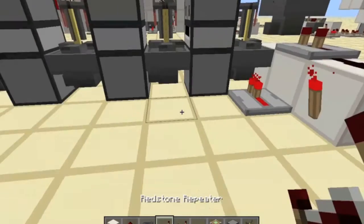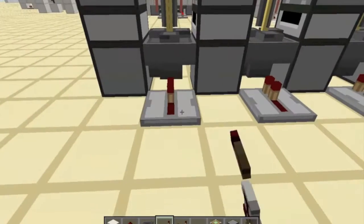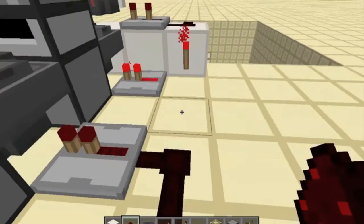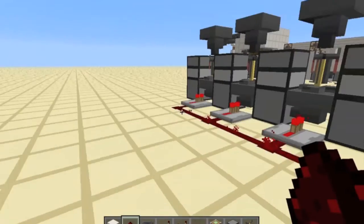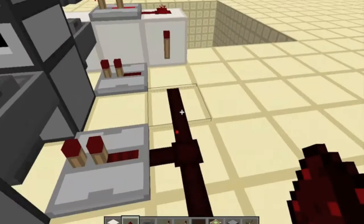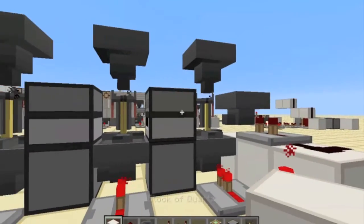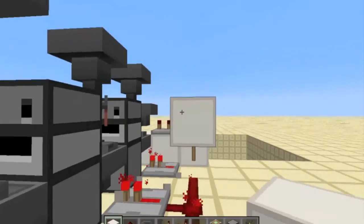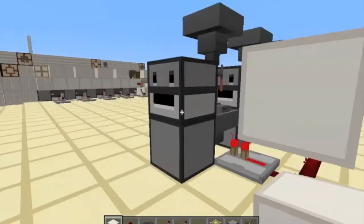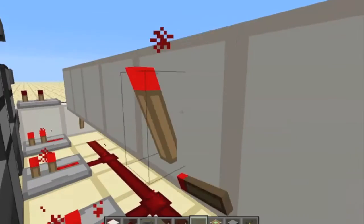Put redstone repeaters facing into all the hoppers and run a line of redstone all the way over here. That way all hoppers will be powered so none of your potions get sucked out while they are being brewed. The wiring for the droppers is slightly more tricky — just have a line of blocks facing here and a redstone torch on each of the dropper locations.